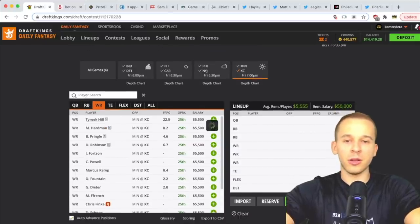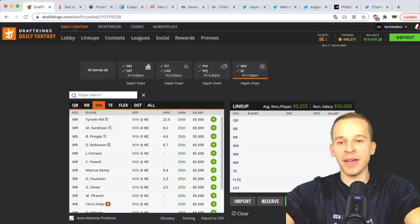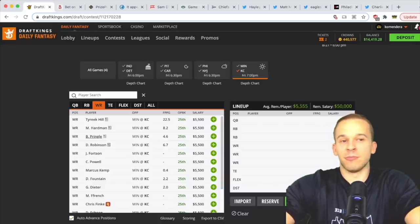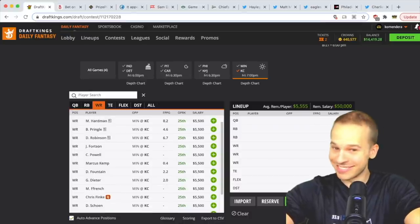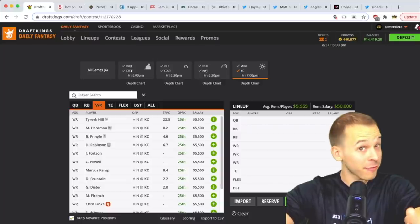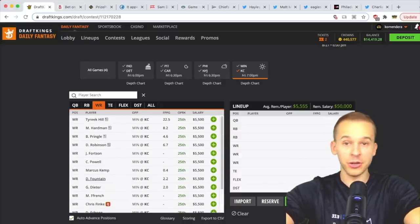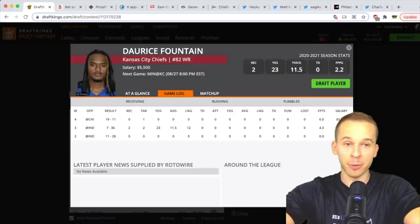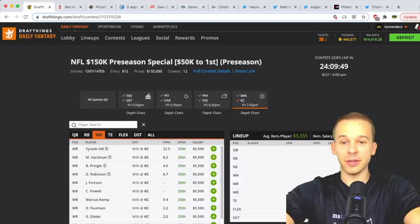At wide receiver, Tyreek Hill dressed last game but didn't play — keep an eye on his status. If Hill misses again, we have Hardman and Pringle. This comes down to whether you think Andy Reid will troll us. If you think he's telling the truth and they get close to a half, Hardman and Pringle are two of the best wide receiver plays on the slate. If they only play one series, they're not good plays. Hardman, Pringle, and Demarcus Robinson are three safe options if starters get close to a half. If you think Reed's trolling us, go to Fountain, who has looked good in the second half of both preseason games.